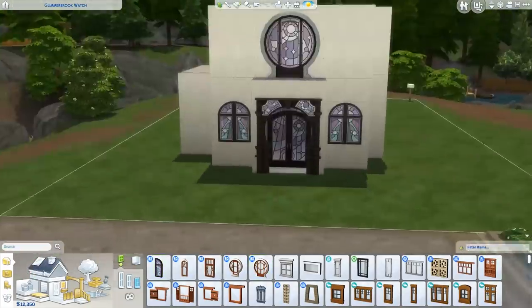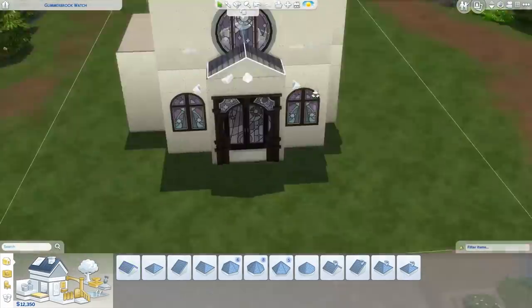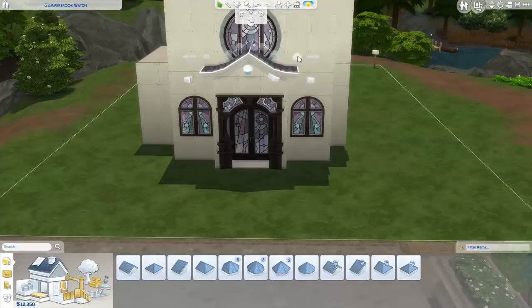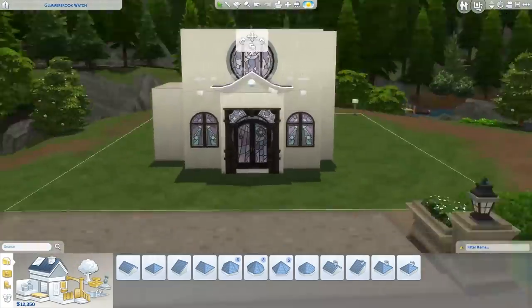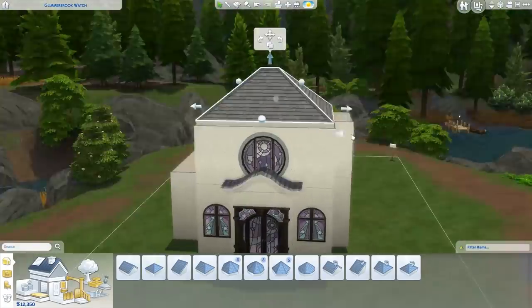But today we're building a starter house in Glimmerbrook, the new world coming with The Sims 4 Realm of Magic, and we're only using Realm of Magic and base game items. So if you're getting this pack, you will be able to download and use this house.